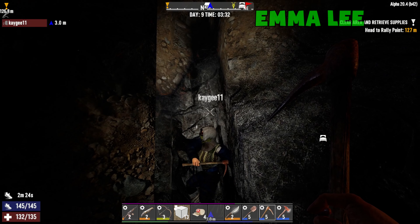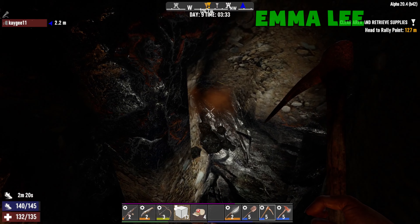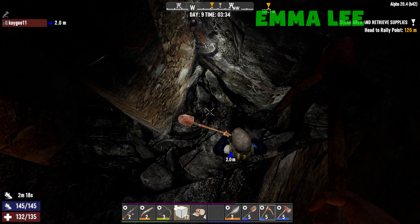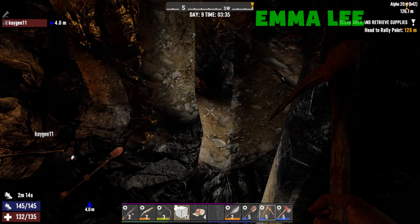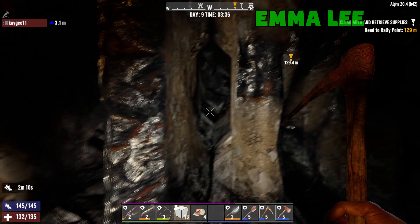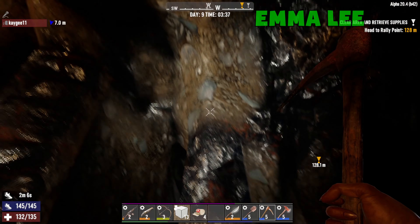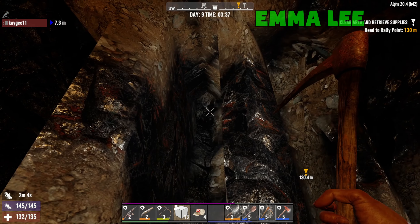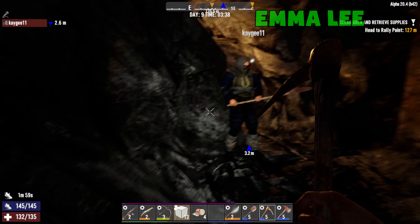Hello everybody and welcome! I'm Emily, joined today by Cage — the inestimable, talented, and always dangerous KG-11. We're in our mine today, digging and getting some iron. We're starting to do my favorite mining technique where you dig little trenches through, and that way you still get support from the ore and you don't have to worry about collapses until you want to get all of it.